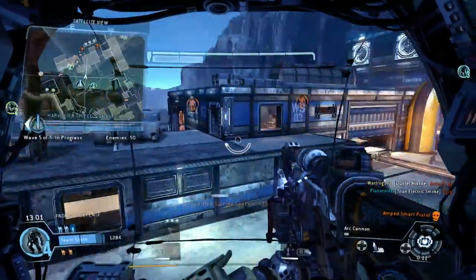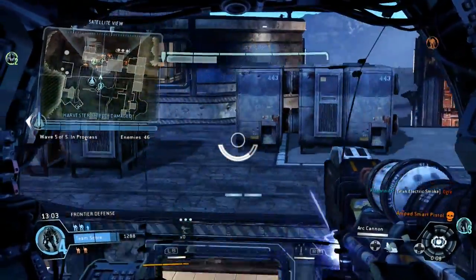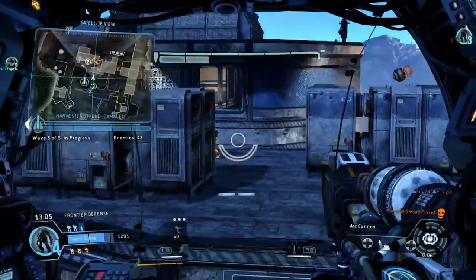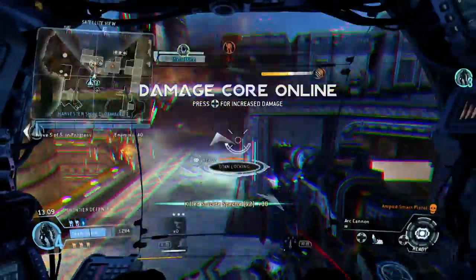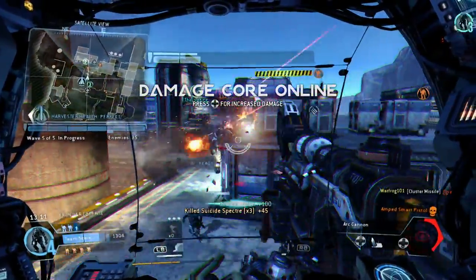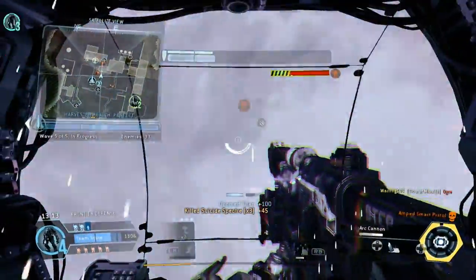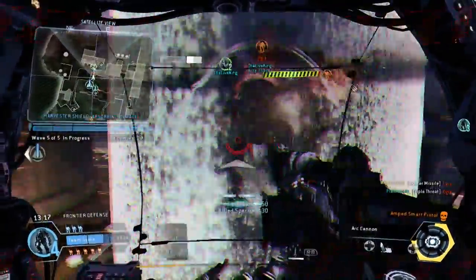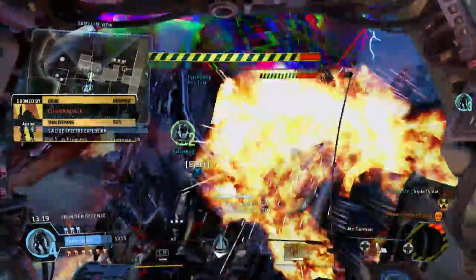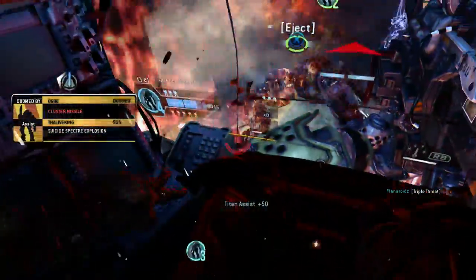Harvester shield is absorbing damage. Clear out whatever is damaging it. Harvester shield is recharging. Don't let the IMC damage it.